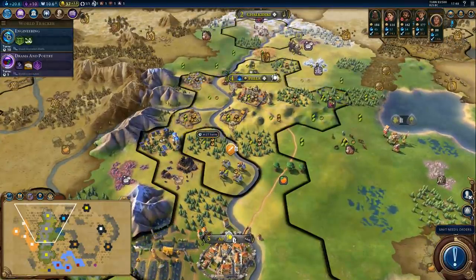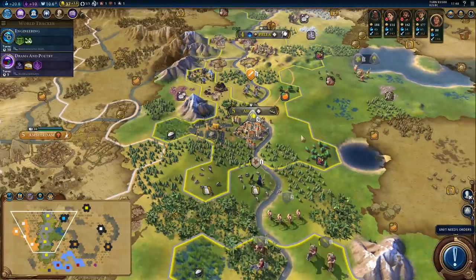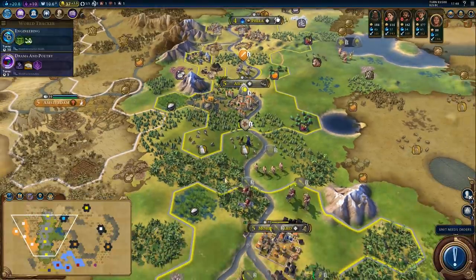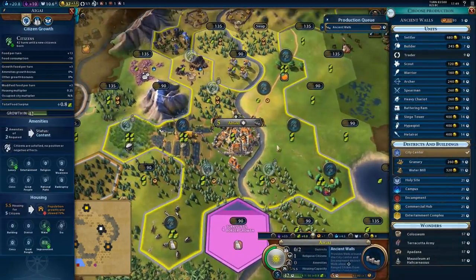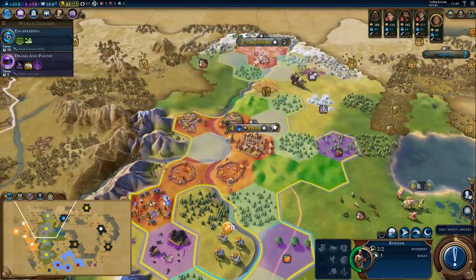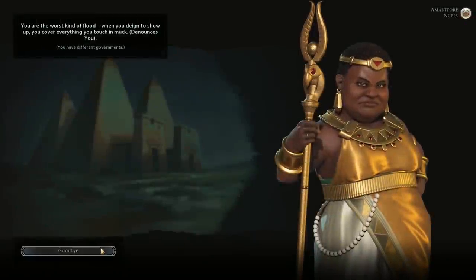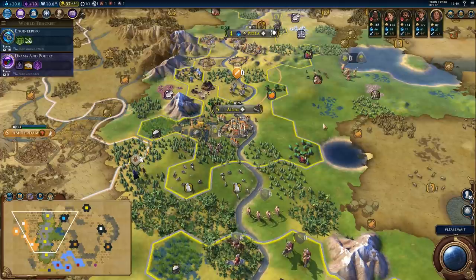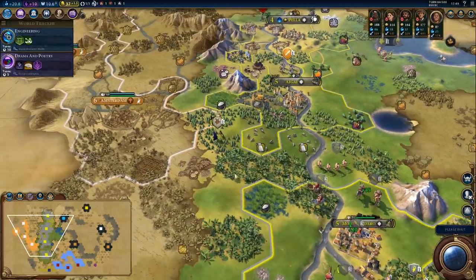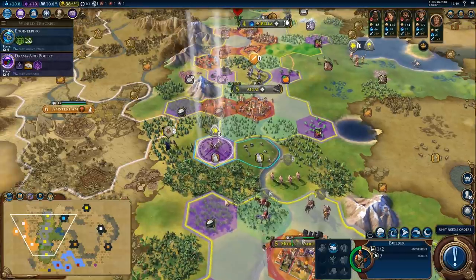We don't have that many hills around here, unfortunately. We also don't really have enough gold to buy any tiles. We do have three hills around our capital, so we'll just use that builder to get the apprenticeship boost. Nubia already denounced us — why am I not surprised? So basically everyone hates us. Because it's fine for the AI to conquer city-states but not for you, and it's fine for the AI to declare surprise wars but they will all denounce you the moment you do the same.